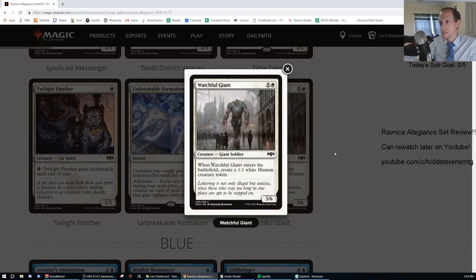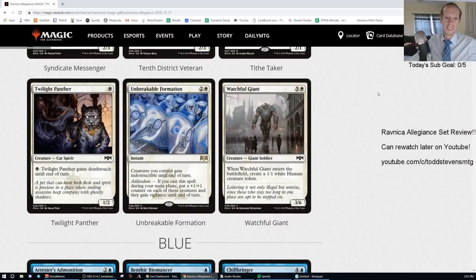Watchful Giant: five generic and one white, common, 3/6. When it enters the battlefield, create a 1/1 white Human creature token. That is an F — a very hard F.